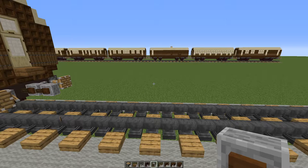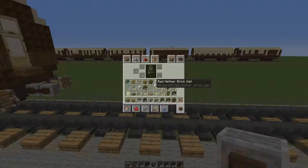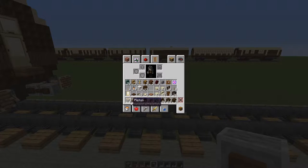To make an LNER Pathé Cinema Car you will need the following. For the undercarriage: 4 pistons, 3 spruce slabs, 16 hoppers, 32 nether brick or black stone stairs, 3 grindstones, 20 dark oak slabs, 44 dark oak stairs, 66 dark oak planks, 26 grey terracotta, 4 levers and 8 dark oak fence.